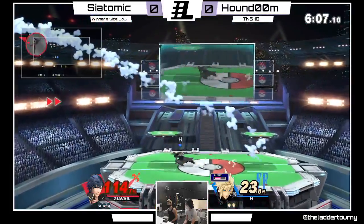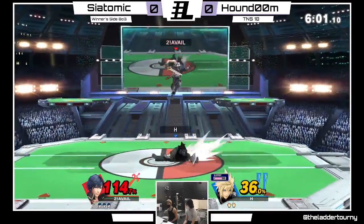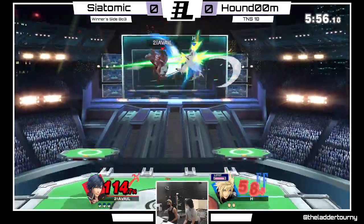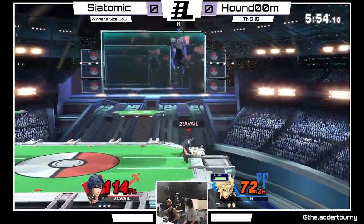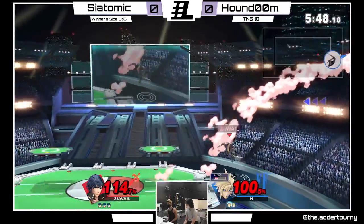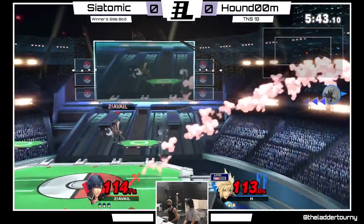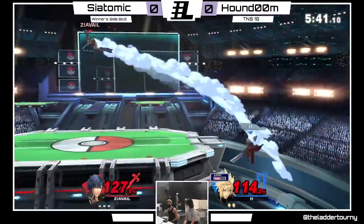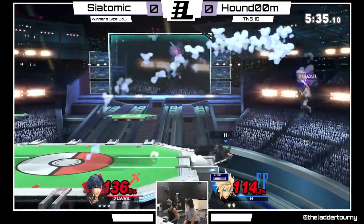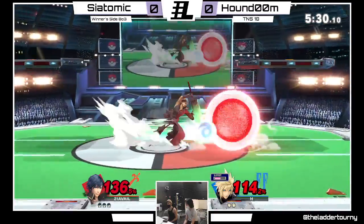Oh, nice — spacing from Houndoom. They kind of used the blade beam to upset the fragile Chrom up B, but wasn't able to do it. Bold move trying to spend limit on finishing touch. Good recovery from Houndoom, but Saitamax is just on him. Cloud neutral air — it's such a good move.